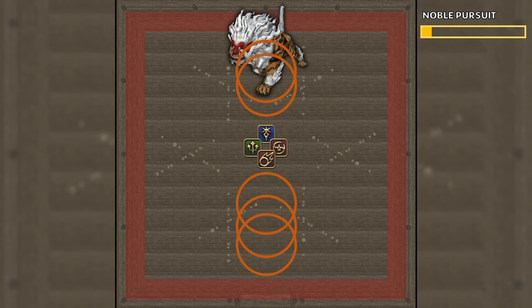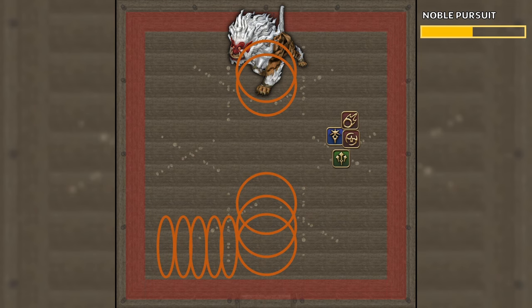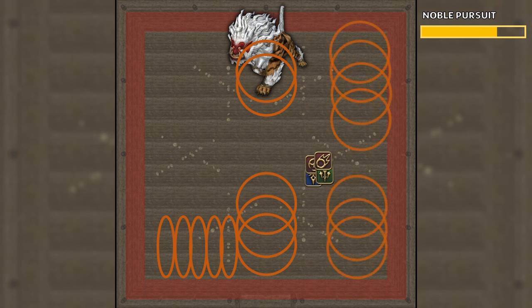This is followed by Noble Pursuit. Four lines of rings will spawn around the arena. When Shishio charges through these rings, they will burst with line AoEs on each side. The safe spot is very easy to find: stand in the gap of the first rings and look south to find the gap in the second set of rings. The safe spot is in line with both of these, with micro-adjustments for the 3rd and 4th set.